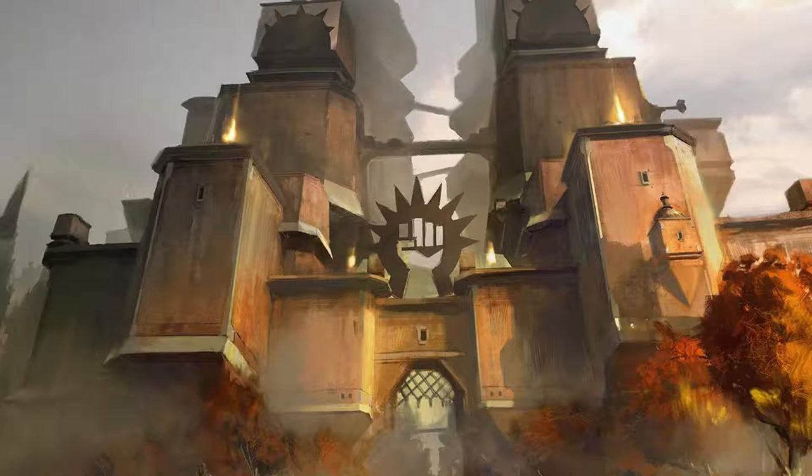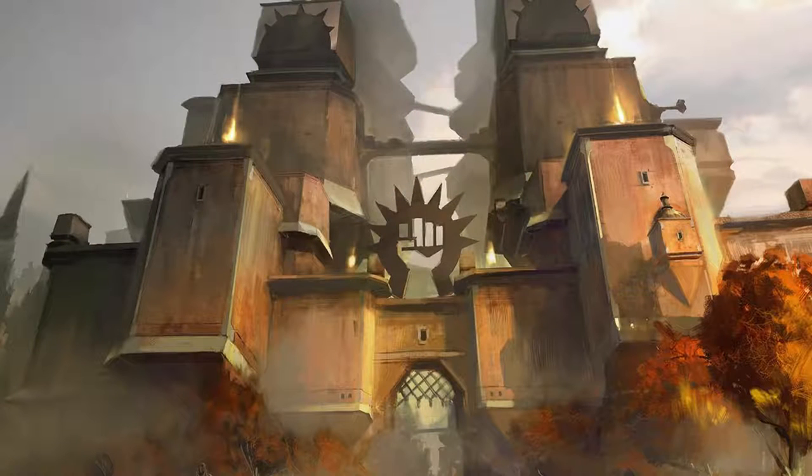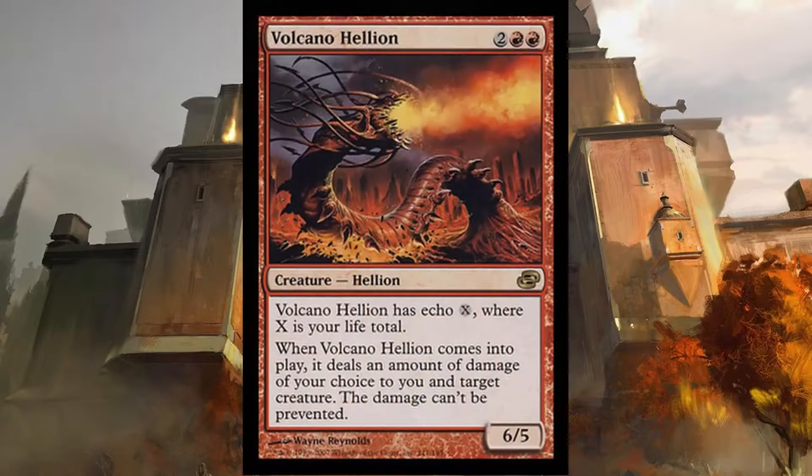All of these extra turns, ramp, and card draw are designed to get you the pieces you need for your win condition. The first piece is Truefire Captain, a human knight creature for two red and two white. It has Mentor. If Truefire Captain takes any damage, your opponent takes that much damage as well. This creature is partnered with another that will complete your win condition. Volcano Hellion is a 6/5 creature for two red and two that has an echo cost of X, where X is your life total. That means at the beginning of your upkeep, if this came under your control since the last upkeep, you have to sacrifice it unless you pay its echo cost.